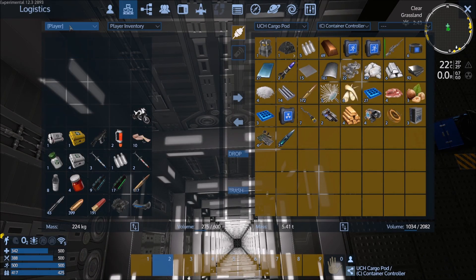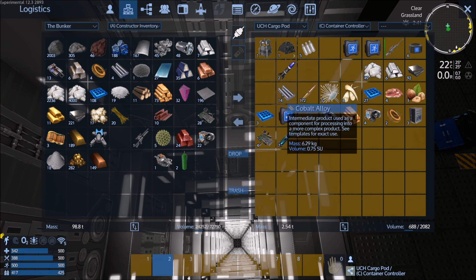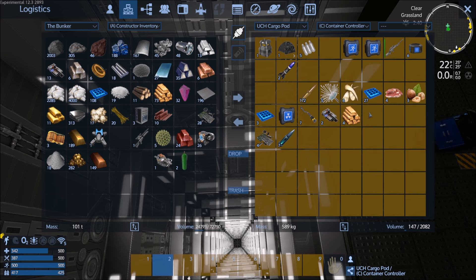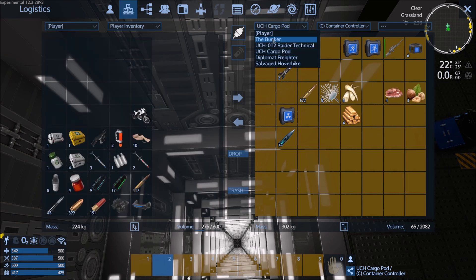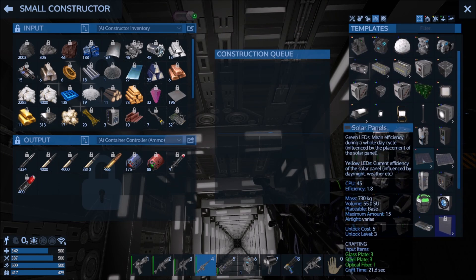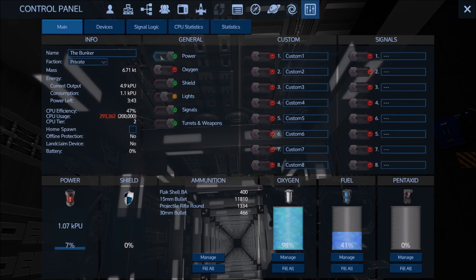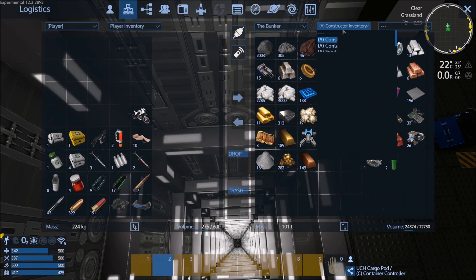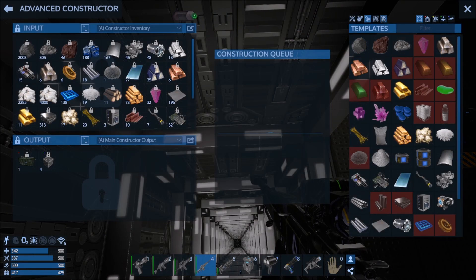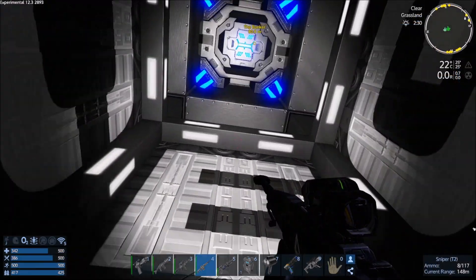In the meantime, let me go ahead and check the bunker inventory, and I'm going to start moving all this stuff where it needs to go. Let's go back to the player bunker and connect. That's a small constructor — why is that a small constructor? Let's check the output and see if we can get this auto miner online.